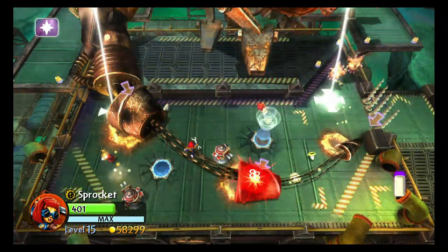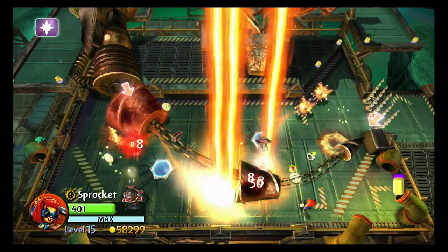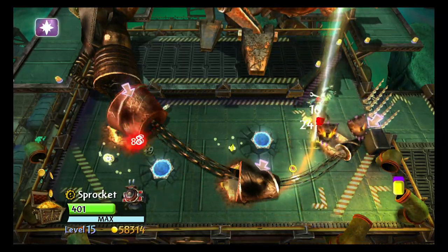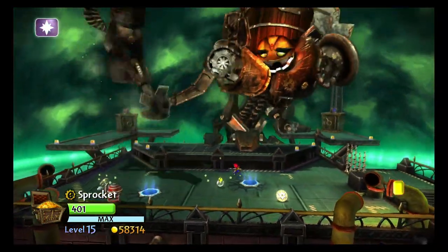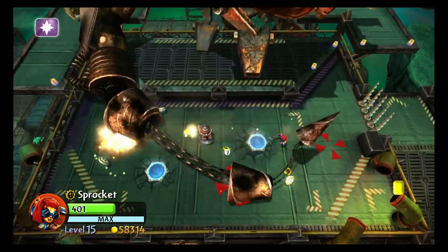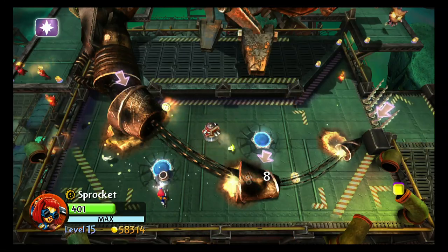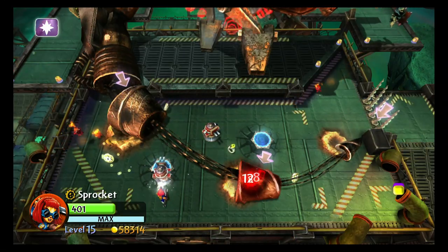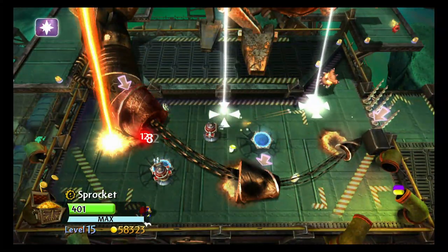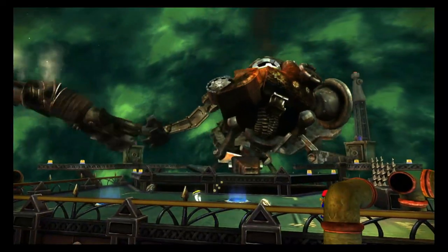Eat turret. Let the turret do the work — I'm gonna distract the mass. Hopefully I can get a few shots in. Personally, I believe Sprocket's power is in her turrets, to be honest. They deal the most damage. I mean, it's chip damage, but you want anyone else who does chip damage, which is pretty great. Drobot. Jitter-bug. Magna Charge.